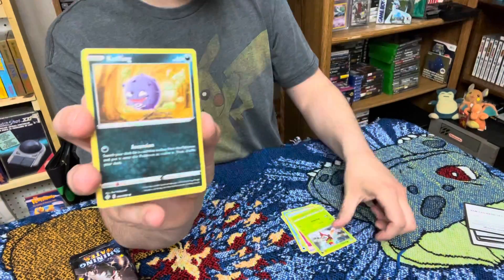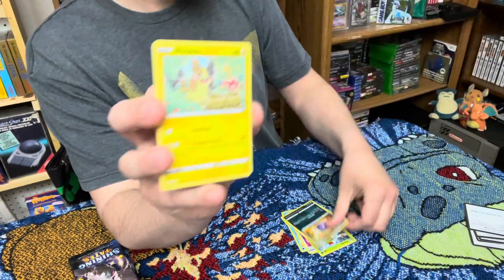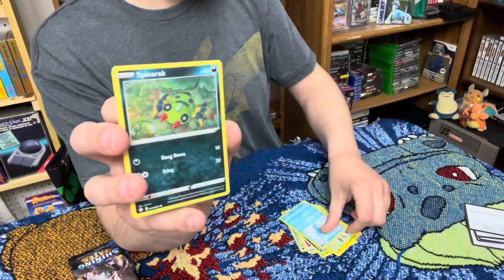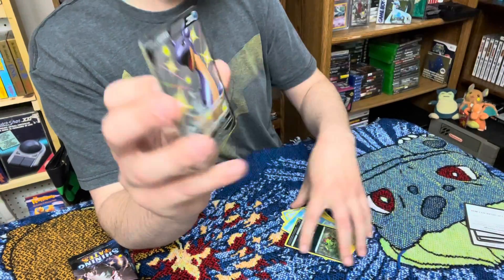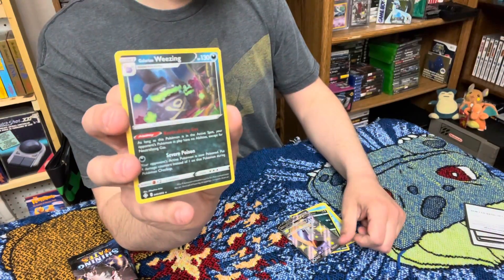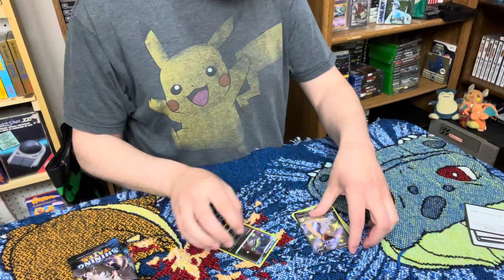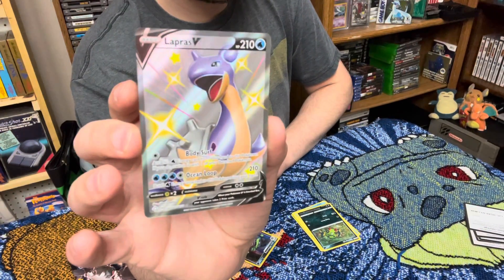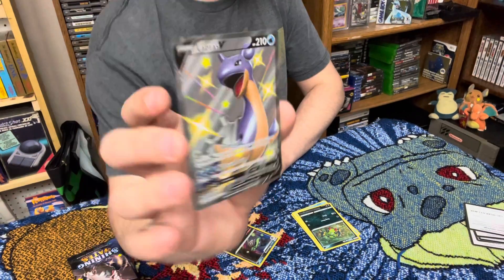Another Yanma, Koffing, Morpeko, another Horsea, Spinarok — oh, and we have Lapras V! And we have the Galarian Wheezing. That's the second Lapras V that I pulled — you gotta love the artwork for that one. Real nice.